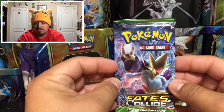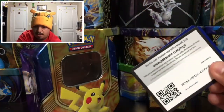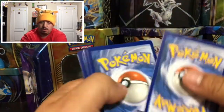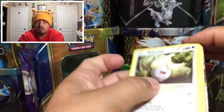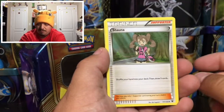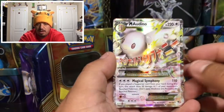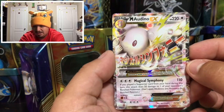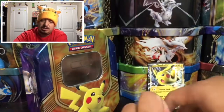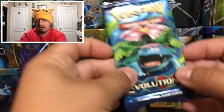On to our next pack — Fates Collide with Mega Alakazam on the front. There's a code card for you guys. We pull a Whismur, Minccino, Gothita, Solosis, Shauna, Pupitar, Deerling reverse holo, and a Mega Audino EX — awesome pull! Overall one EX, I will take that Mega card any day.